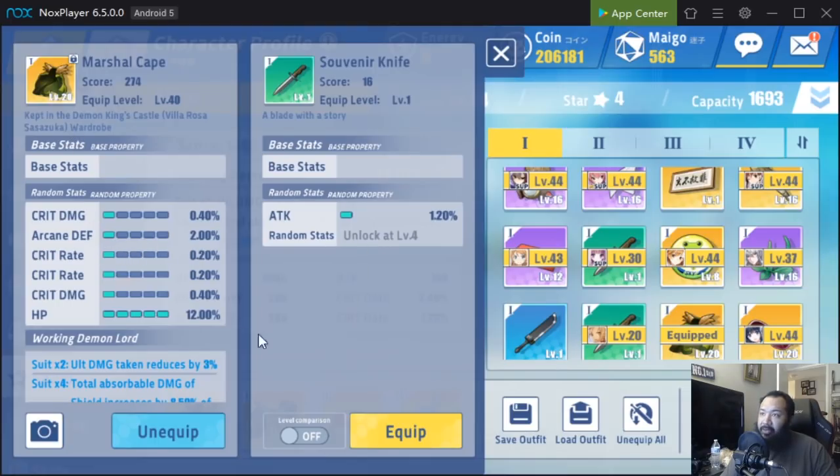Just for the basis of comparison, you can see the difference here: S grade has 7 substats and C grade gear just has 1. So with that one substat it's only going to max at level 4.